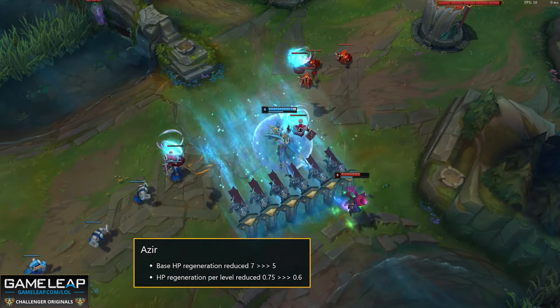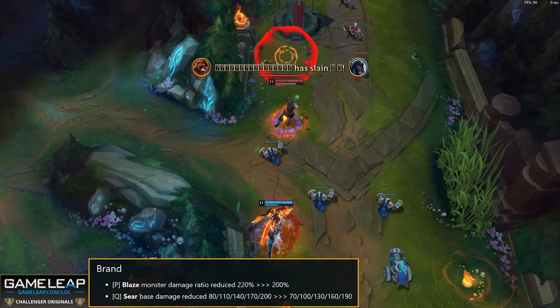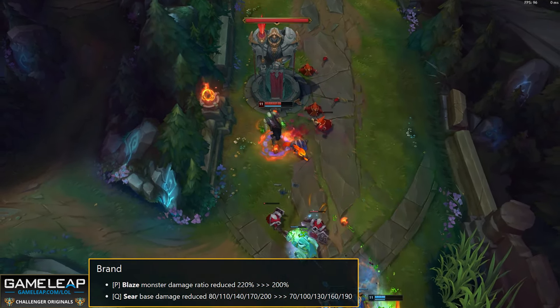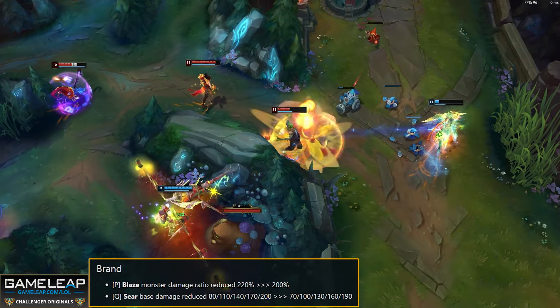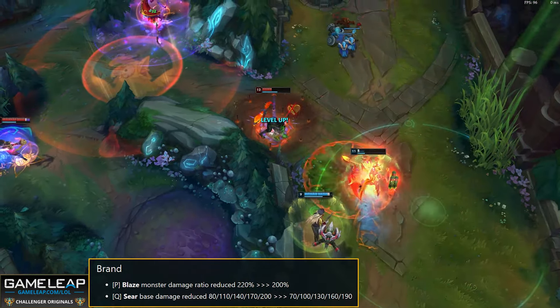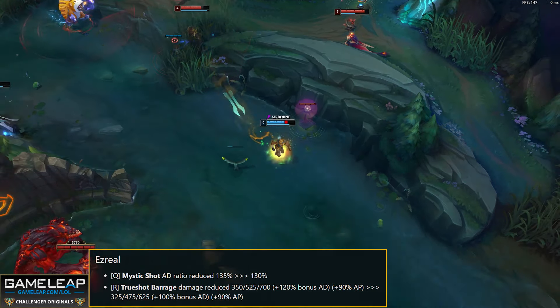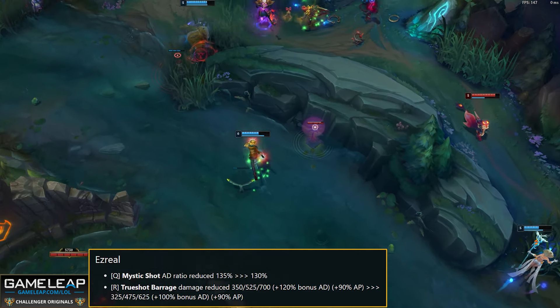Now let's get into champion nerfs. Azir base health regen goes from 7 to 5 — not much to take home, but moving in the right direction. Brand passive monster damage goes from 220 to 200, still capped at 80. Q base damage goes from 80/200 to 70/190. Brand jungle has been running rampant in solo queue with a super fast clear time, and this nerf will likely increase his clear time by around 10 to 15 seconds to allow more counterplay before he hits level 3.